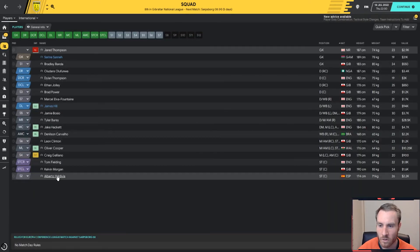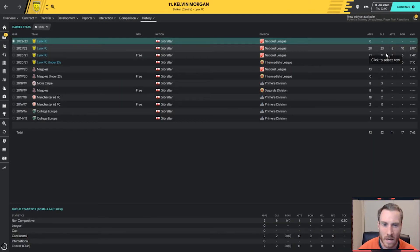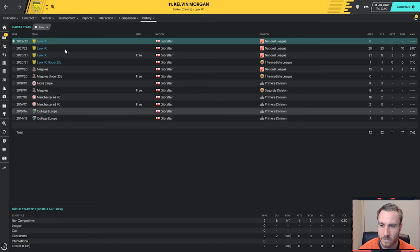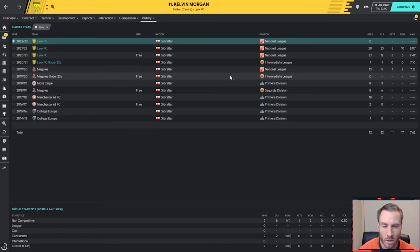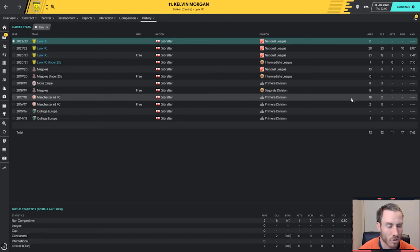I wanted to check what Kelvin Morgan did in terms of goals for the club. For real stats — 23 plus 12, that's 35 goals. 35 goals in 41 games, just in the league — pretty good. Compared to what he was doing at Magpies, he was good there but not so great at Manchester 62. We've certainly seen the best of him.